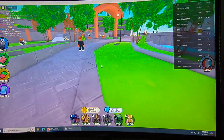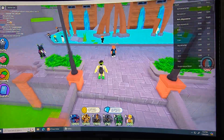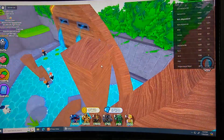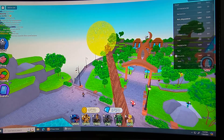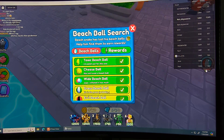The cheesy beach ball requires parkour. You gotta go over here, jump on this one, do some slight parkour, jump on this and this, go all the way to the top and there's your cheese ball. Okay, let's go to the beach ball hunt again.